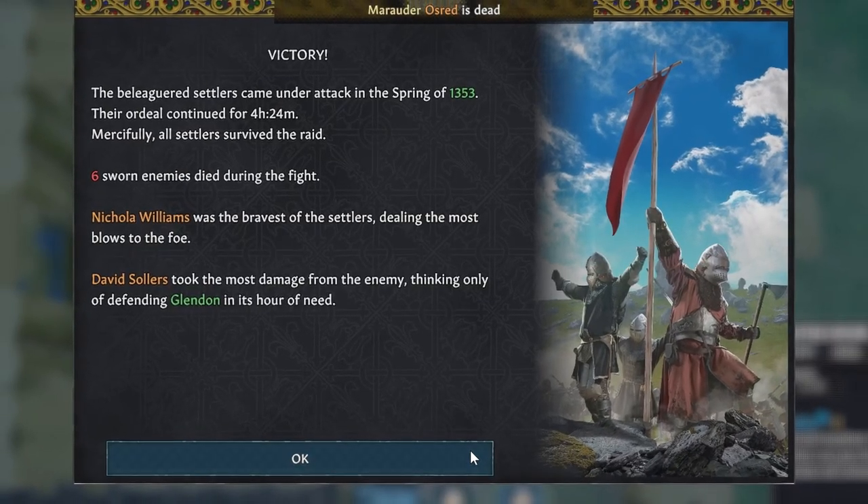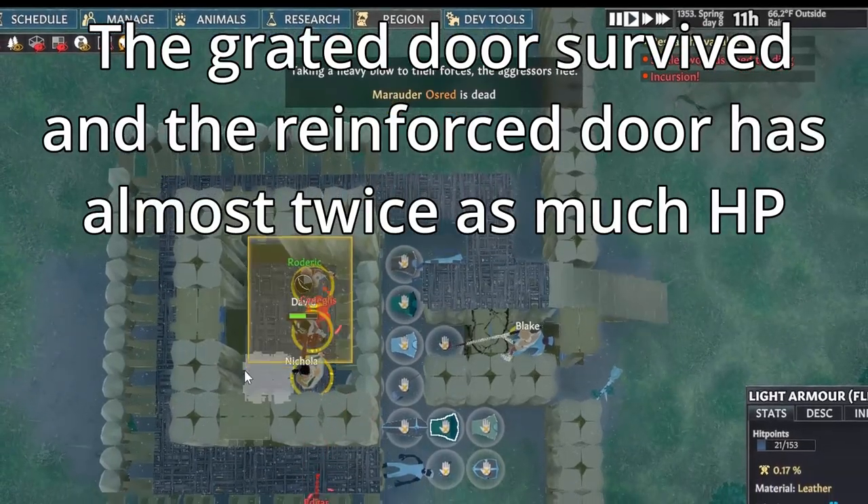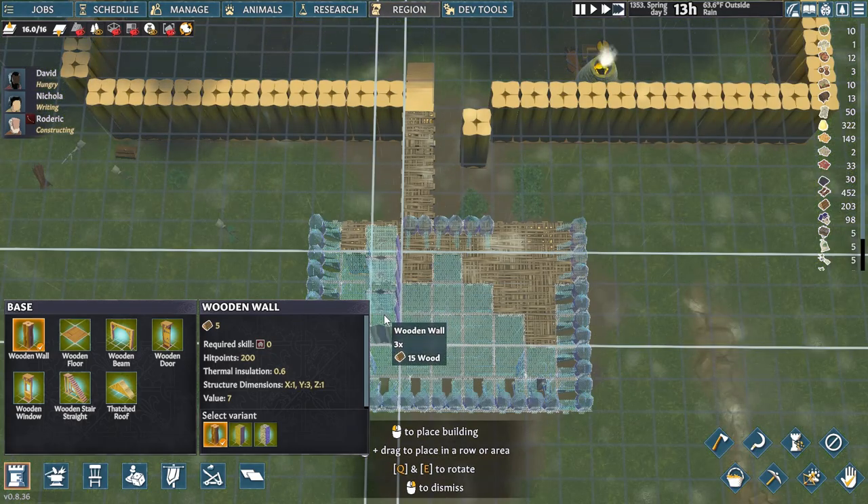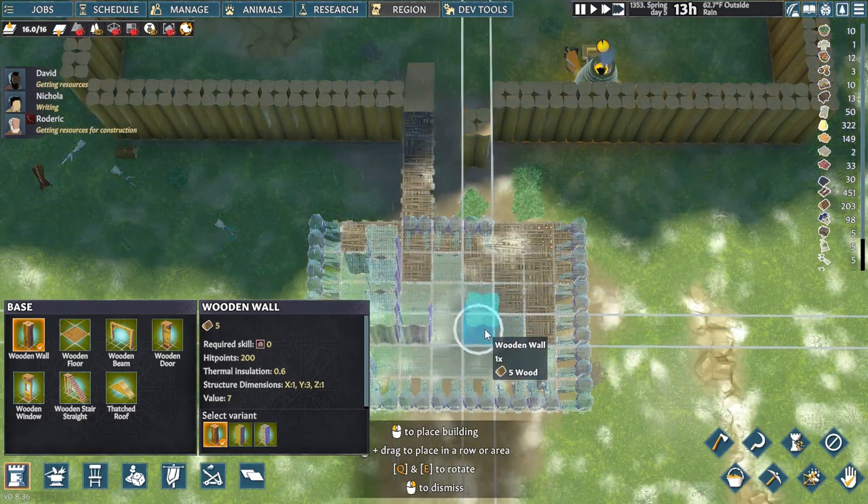A reinforced door is great for this. It's going to buy a lot of time, although you are going to need to unlock defensive structures one for it. Being able to pull back like that is a huge help, and you want to provide that to more than just your melee soldiers.